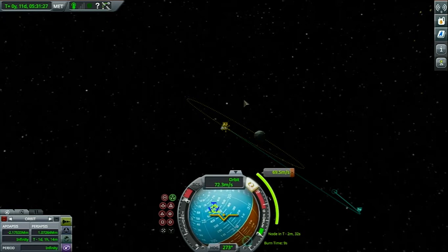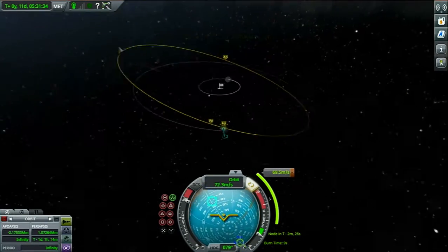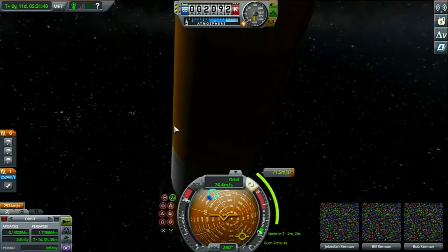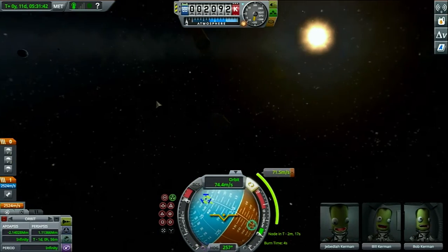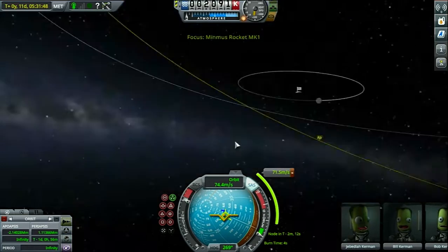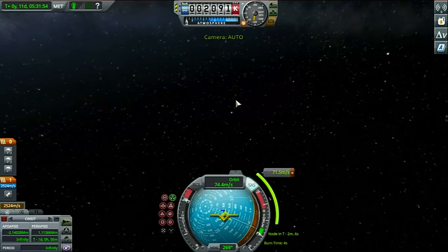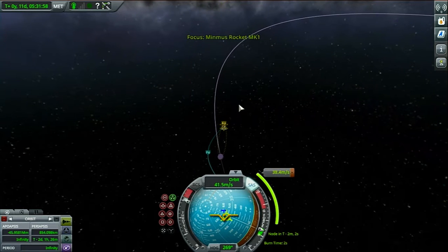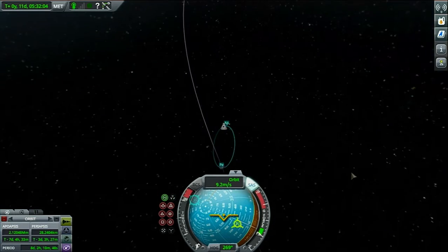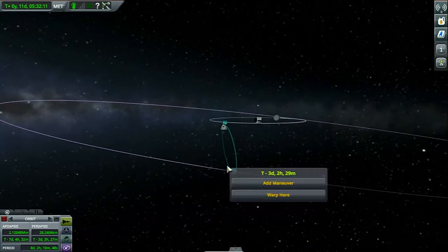Oh, we ran out of fuel. Where's this thing going? It's just going to be in Kerbin orbit forever. Let's decouple — alright, clean decouple. Let's do a very delicate burn — there we go. If we ever hope to actually get these Kerbals back. It looks like we'll be landing on the dark side of the moon, which is easy to fix.